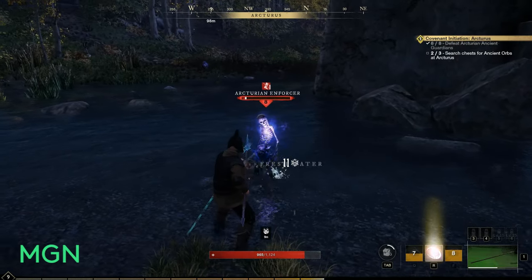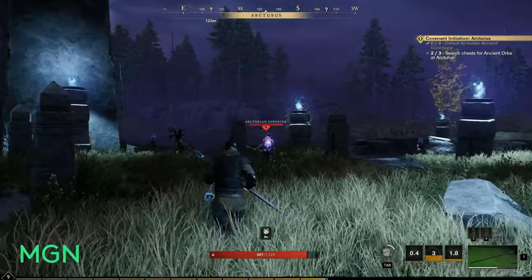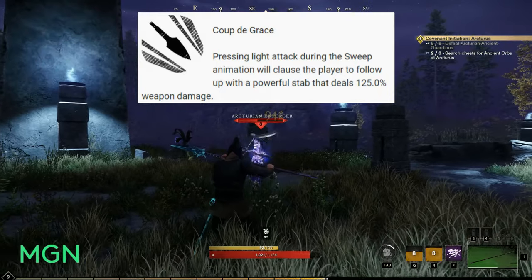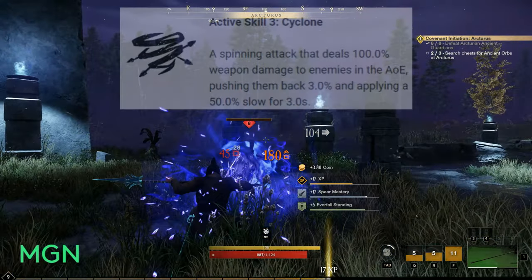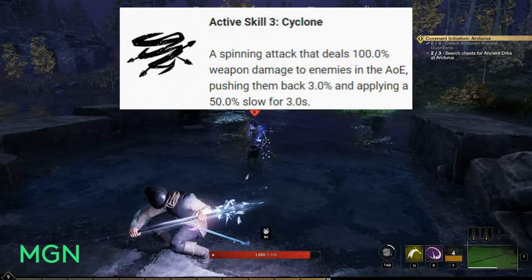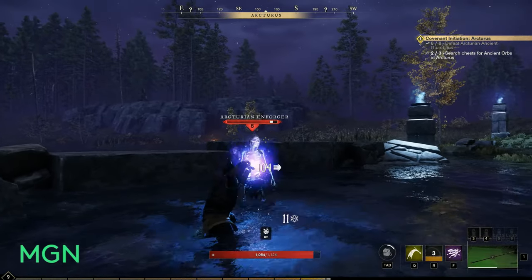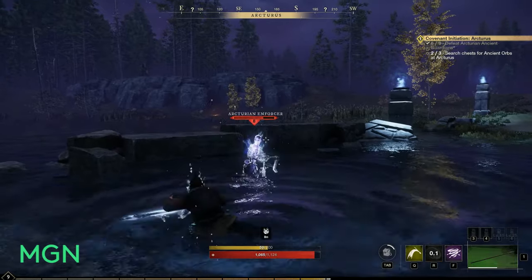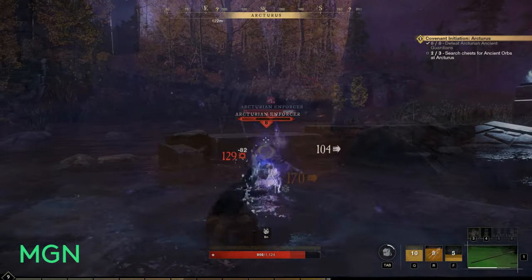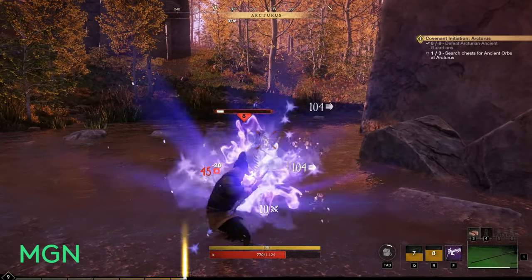The next active skill is called Sweep — sweep the target enemies' legs out, dealing 75 weapon damage and knocking them down. The cooldown is 10 seconds. Its augments are: Tenacious Sweep — Sweep gains grit and becomes unblockable; and Coup de Grâce — pressing light attack during the Sweep animation causes the player to follow up with a powerful stab dealing 125 weapon damage. The third active skill for Zoner is Cyclone — a spinning attack dealing 100 weapon damage to enemies in the AOE, pushing them back and applying a 50 percent slow for 3 seconds, with a 12-second cooldown. Augments: Invigorating Combo restores 25 stamina per hit, and Strong Momentum applies grit making it unblockable.